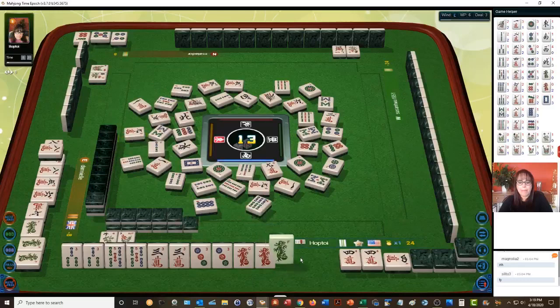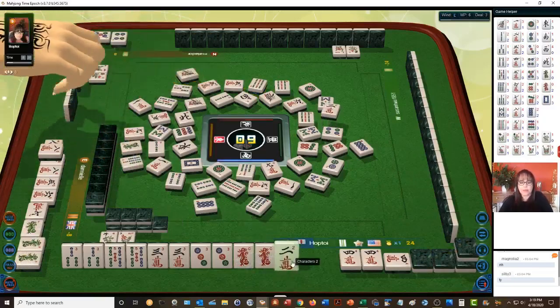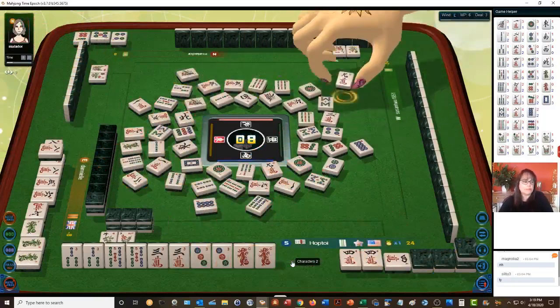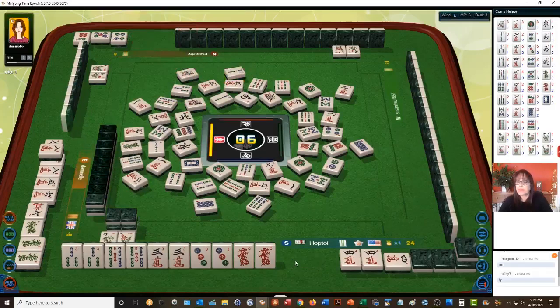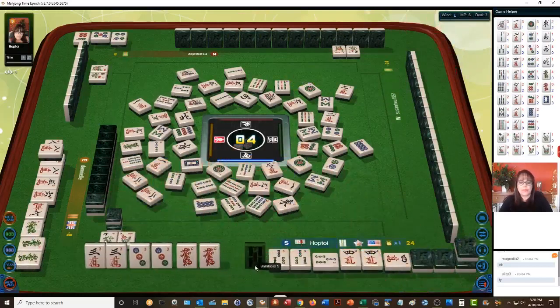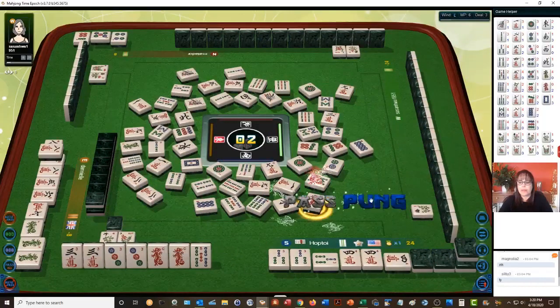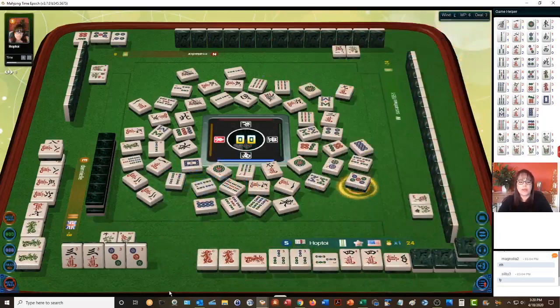Nine characters. Green dragon, eight dots — I was a little scared to discard that green dragon, but there are three out. Bamboos, one bamboo, two characters, nine characters — this is a fast game. Two bamboos. These tiles should be coming down pretty quick. Three bamboos — pung. Okay now five-bam, there's one out. We need a three crack. We are ready to win.